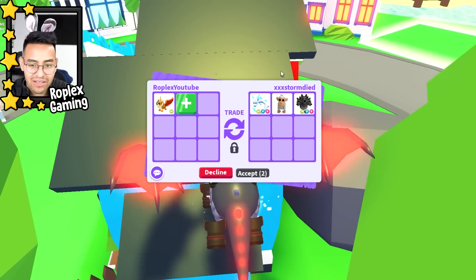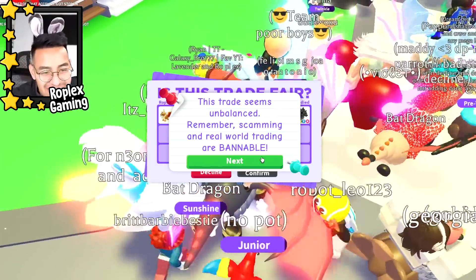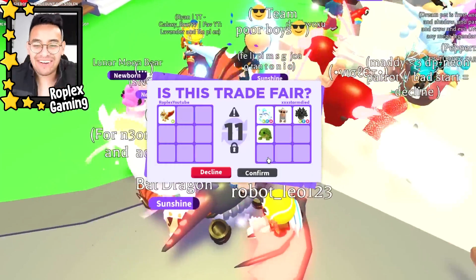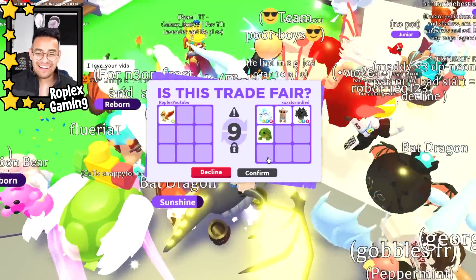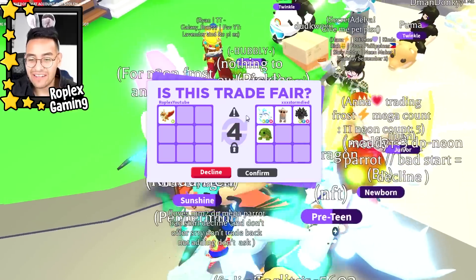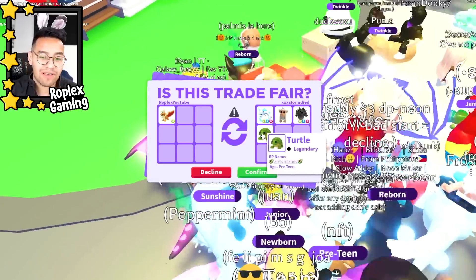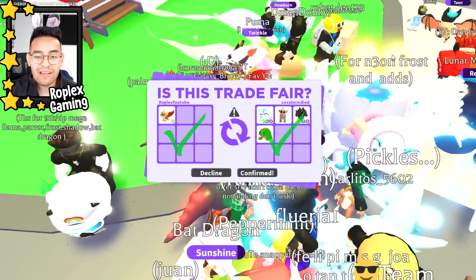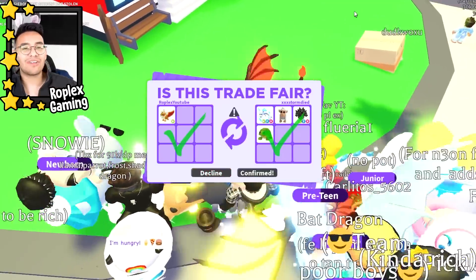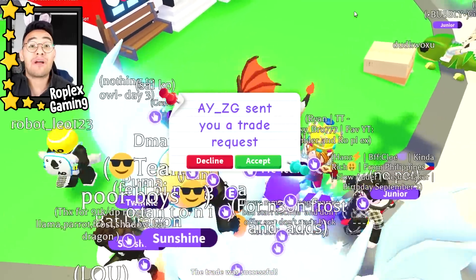A neon frost fury and a turtle — let's go! He asked me 'is this good, Roplex?' and it is a good trade. Honestly I probably would have done it for just the neon frost fury, but he also tossed in a neon cerberus and a turtle. The albino monkey's pretty good too but I'm really hyped about that turtle. It seems like a really good trade and he's hitting accept. Let's confirm — that's gonna be the end of this video. Make sure to subscribe and use star code Realplex!